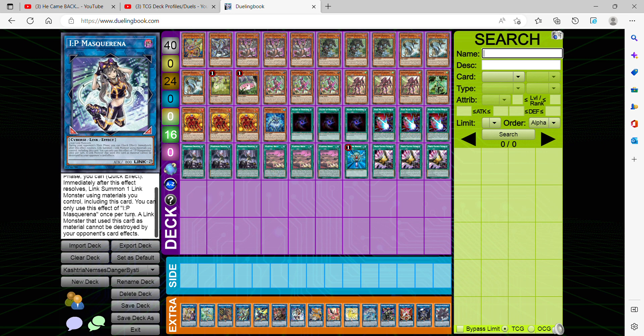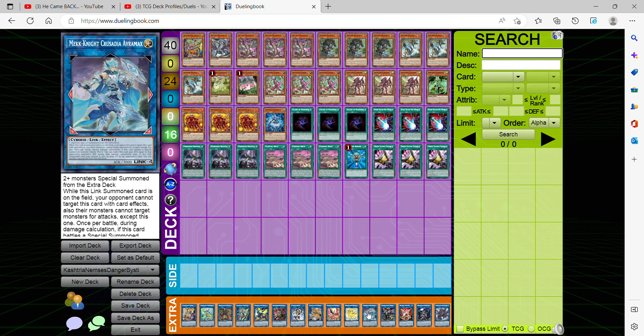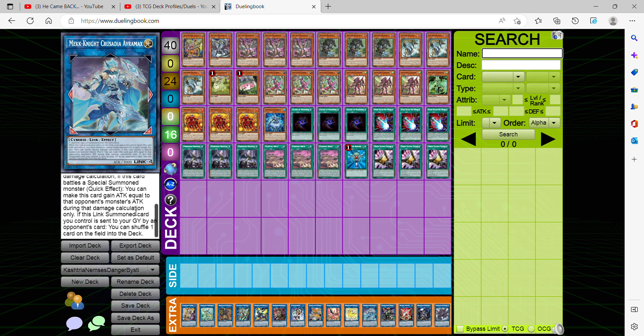Obviously we're playing the Nightmare Package — Cerberus, Phoenix, Unicorn — and Crusadia Avermax, because in this deck since we're playing a lot of Link 2s, we have easy access to it. When Avermax is link summoned, it cannot be targeted by your opponent's card effects and they cannot attack other monsters except this card. Anytime this card battles with a special summoned monster, it always gains ATK equal to that monster's ATK during the damage step only, so it's always going to be stronger than any special summoned monster on field. If this link summoned card is sent to the graveyard by your opponent's card, shuffle one card on the field to the deck.